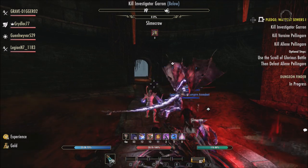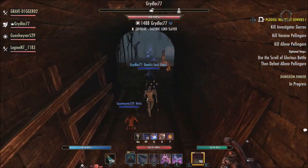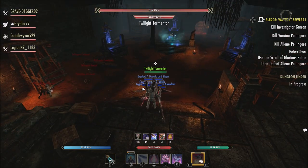What is going on guys, Grave here. Today I'm going to talk about the Witches Festival here in the Elder Scrolls Online, which begins next Thursday October the 20th at 10 a.m. Eastern and runs until Wednesday November the 2nd at 10 a.m. Eastern.